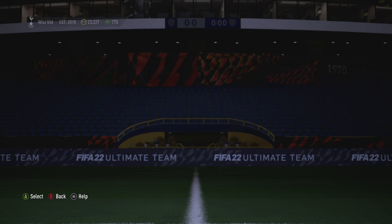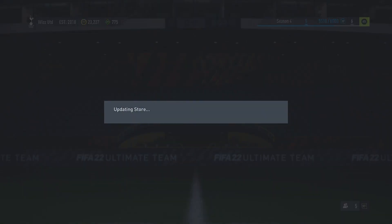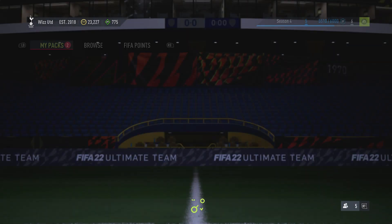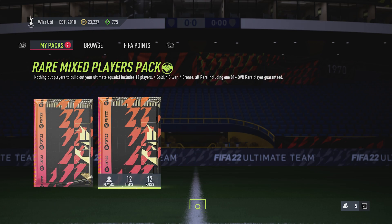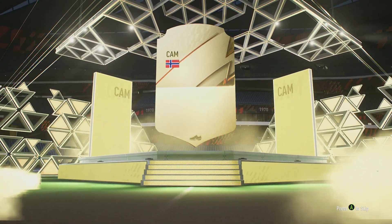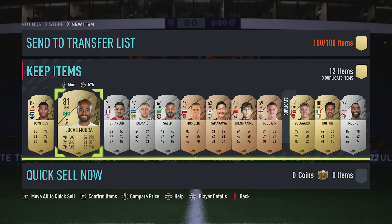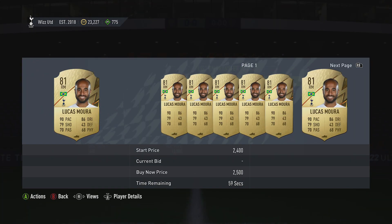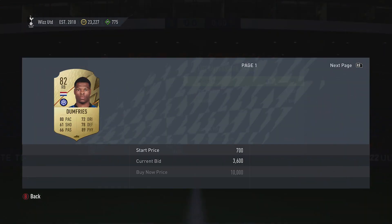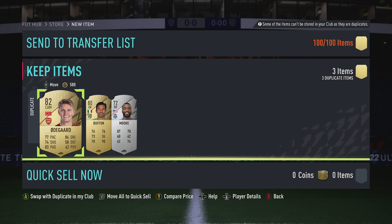Marquee matchups complete, mega pack opening - I don't have any space on my transfer list so if I have to quick sell stuff I will. We've got Odegaard, Lucas Moura at 2.5k, and Dumfries - that should be about 5k. That's alright.